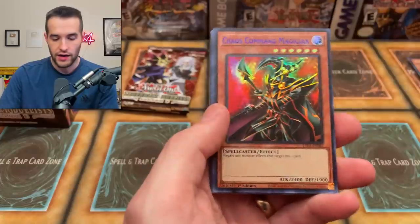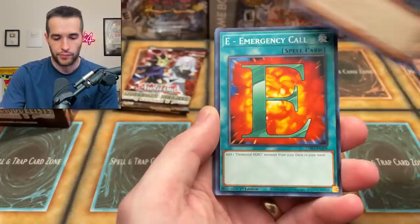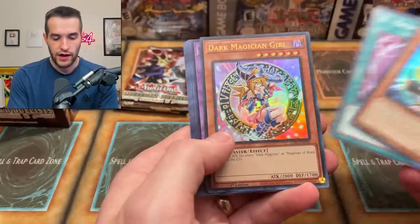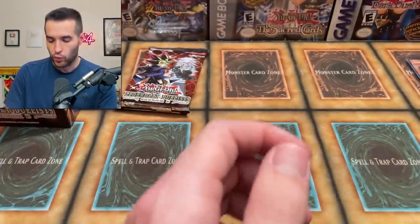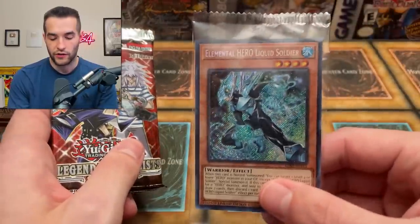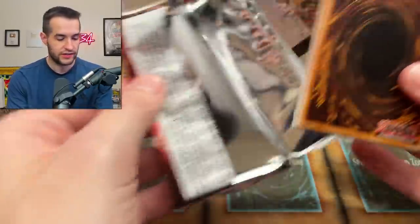We got a Ruxin special right off the bat — the Chaos Command Magician. We got a Junk Converter and Dark Magician Girl right off the bat. Starving Venom Fusion Dragon is a nice common as well. I don't remember what we pulled in the packs — this is where a lot of the good cards were like Liquid Soldier — but it's going to be interesting to see what's in the actual packs of the set.